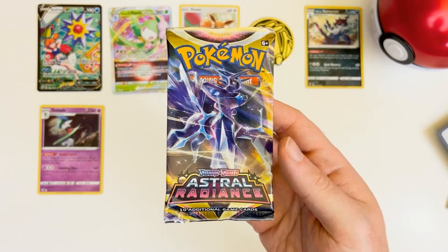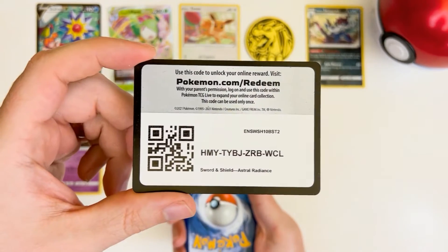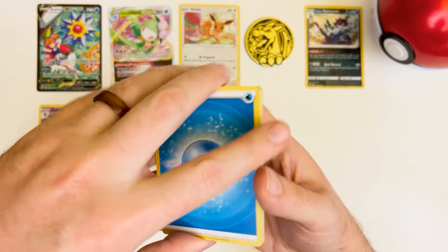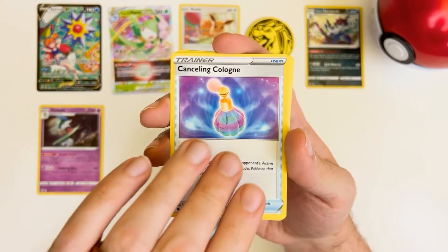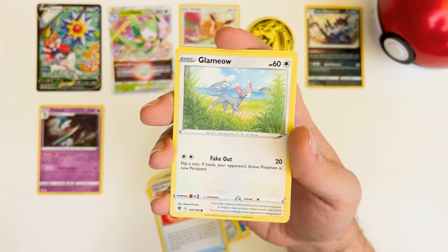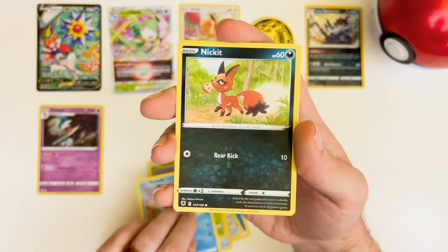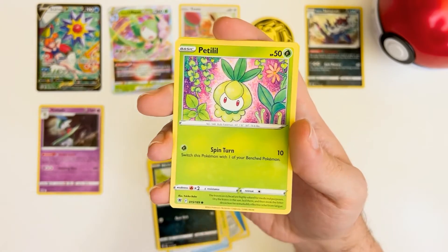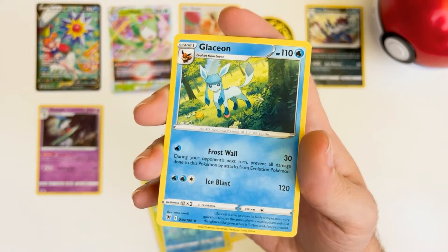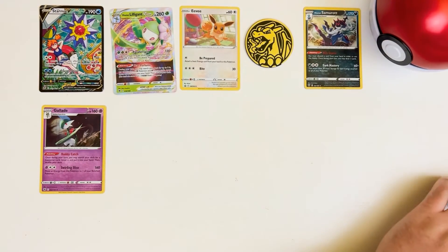All right, let's get into this last pack here. Here is your code card. Starting with a Water Energy and Canceling Cologne, Sheldon, Hisuian Heavy Ball, Glamow, Yanma, Swinub, Nickit, Petilil, Petilil, Piloswine — reverse holo. And a Glaceon! Not a holo, but I will definitely take Glaceon. I love Glaceon — one of the top Eeveelutions in my opinion, not the top but one of them.